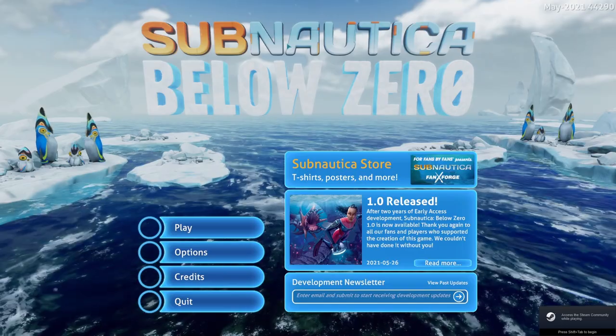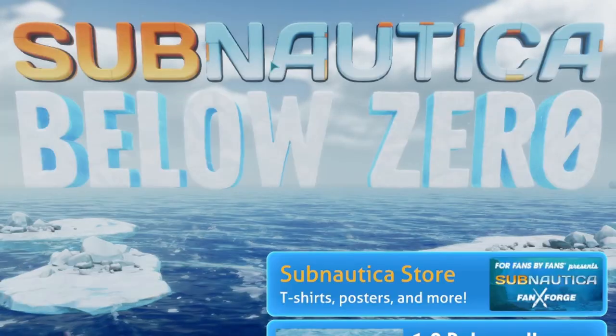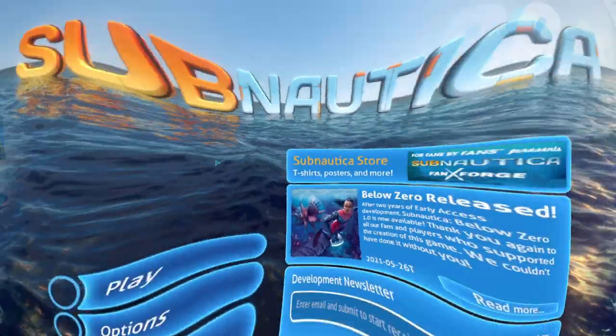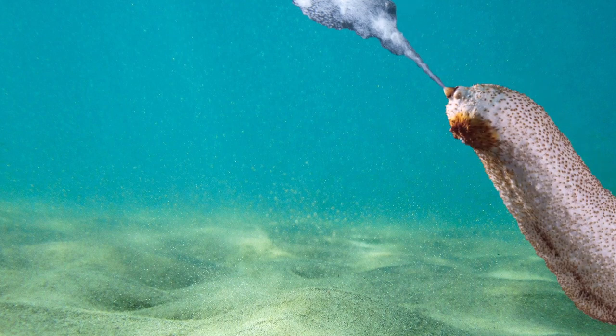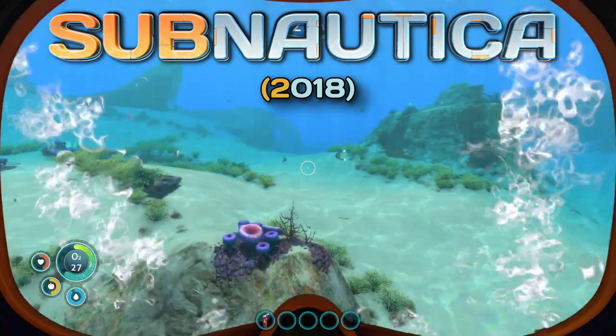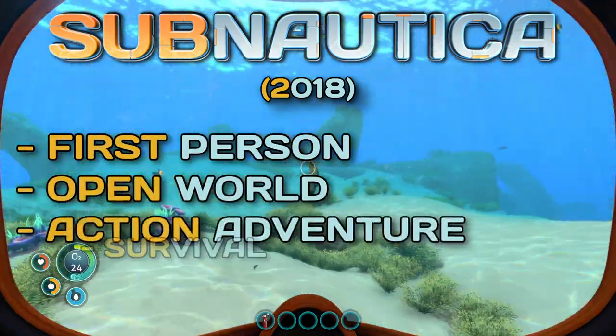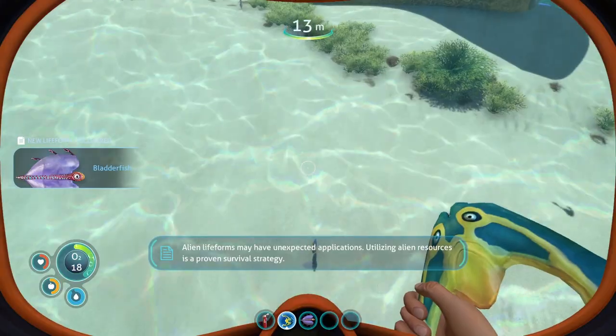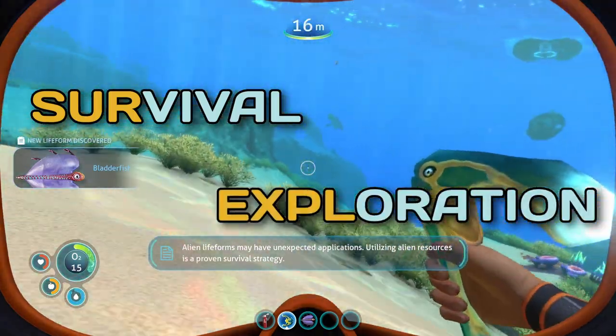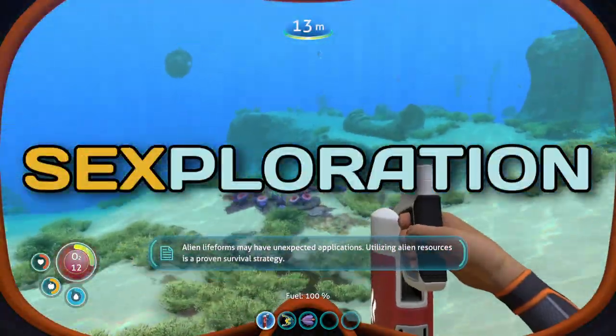Now this video is mostly going to be about the newer title, Subnautica Below Zero, and how it holds up to its forerunner. But let's begin by briefly talking about what the original game is. Subnautica 2018 is a first-person open-world action-adventure survival game, according to the wiki at least, but that's a lot of words. I think 'survival exploration' describes it better — so for short, let's stick with 'Sexploration Game.'